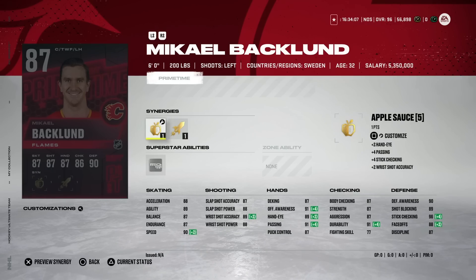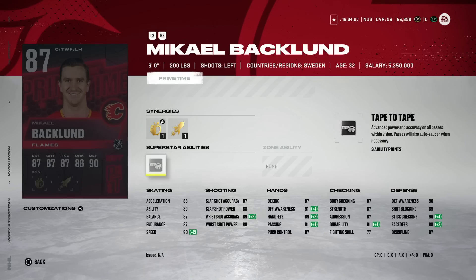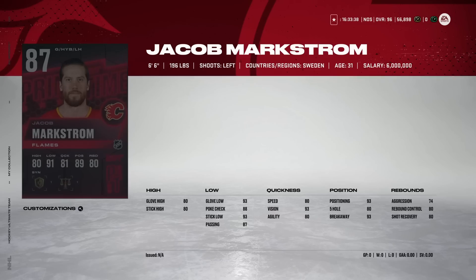Then we've got the 87 overall Michael Backlin from Calgary with Thief, Applesauce, and Fly the Zone. Thief makes him pretty interesting — he's going to have really good defensive stats. He's got 90 speed and 88 acceleration. Centerman is a hard position to fill while you're building your team because there aren't many great ones, and this is a pretty decent one. At 87 overall he's going for around 30k, which is a little expensive, but he's one of the better options in that range.